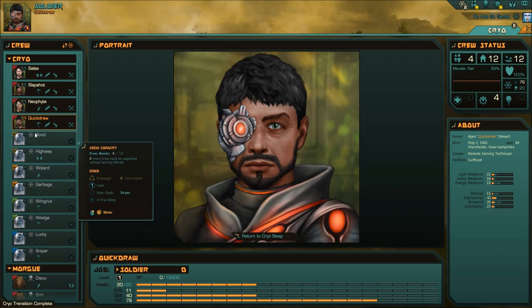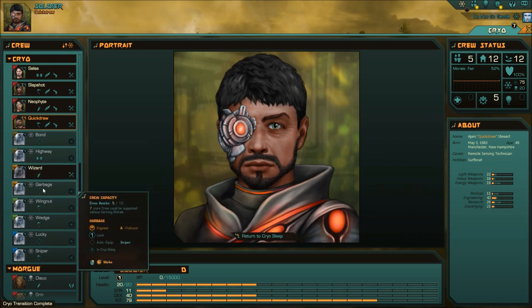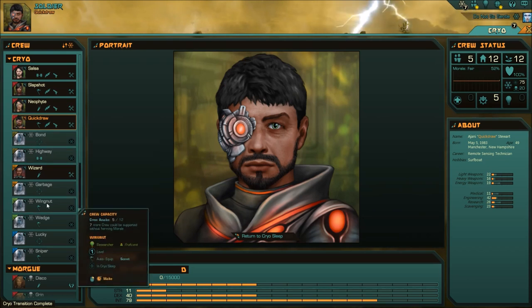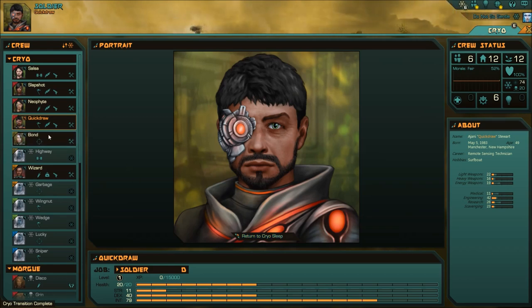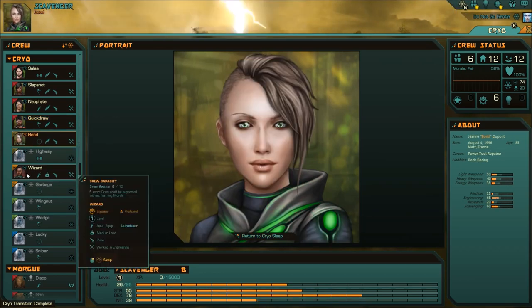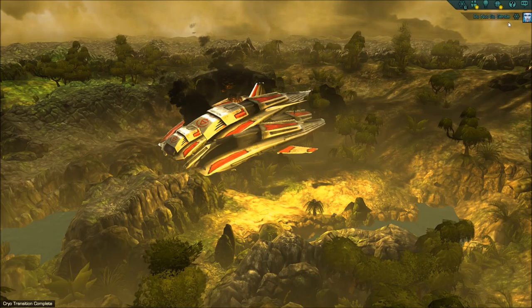We're gonna bring in Wizard and Garbage - we want two engineers. Do I need a scavenger? I don't know, but we'll bring in Bond. Are you a guy? Bring that girl in. And then Wizard. Wake up everybody, wakey wakey.